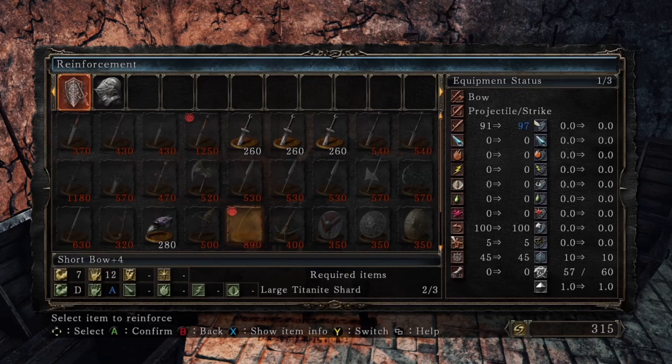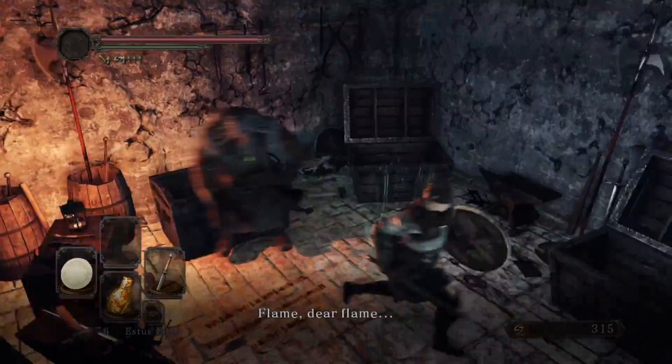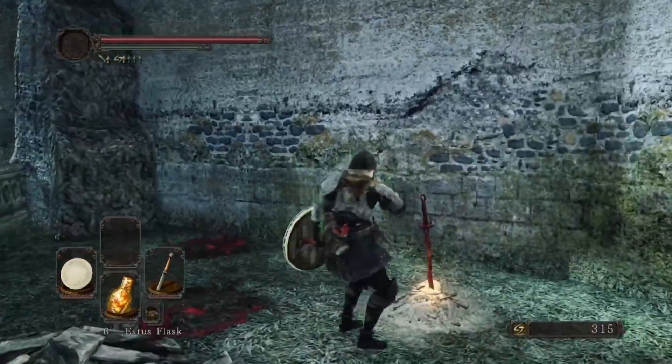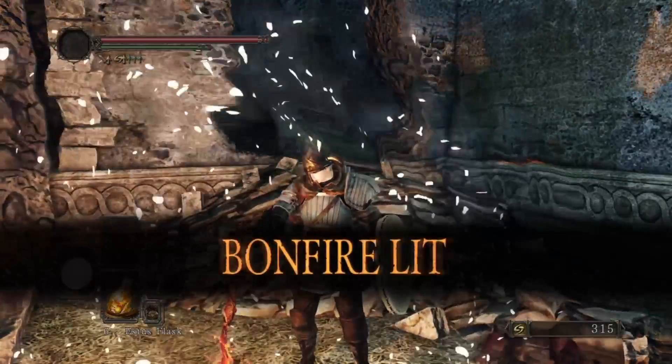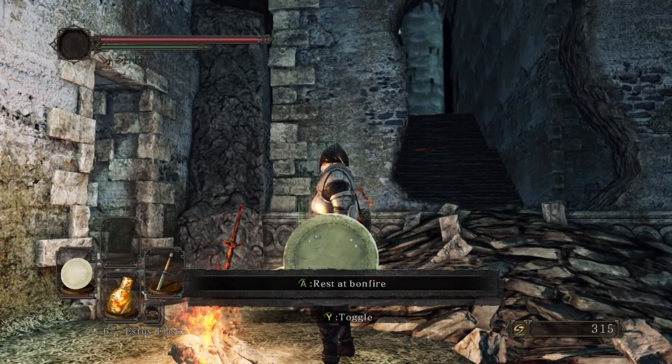So that is where you take the dull ember. And this is kind of a secret bonfire you can use, as the next area is going to have a lot of enemies.